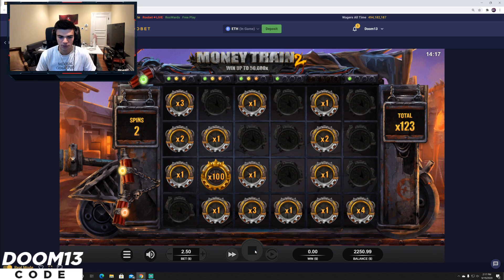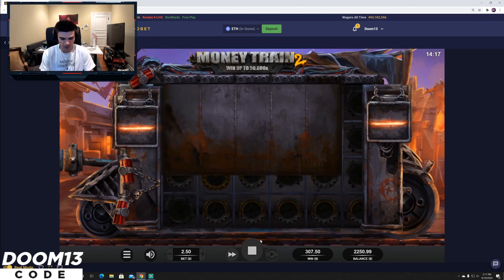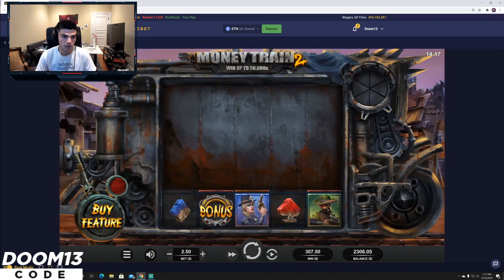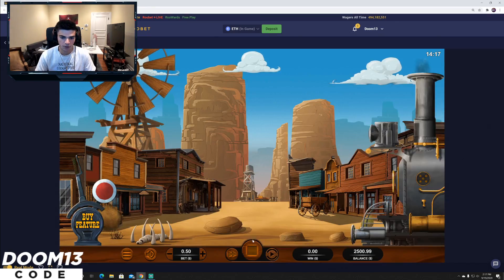19x, all saved — come on, give me a collector man. Hey, 23x profit, can't complain with profit. All right, now over to the default Money Train.